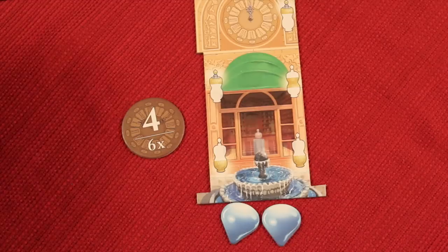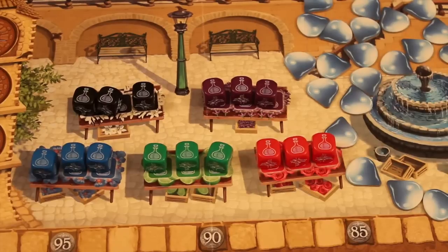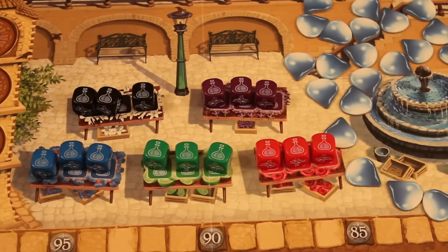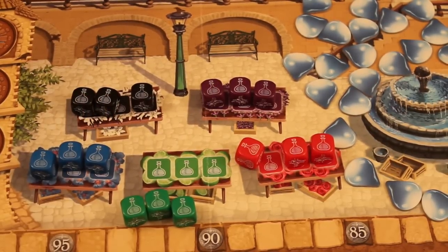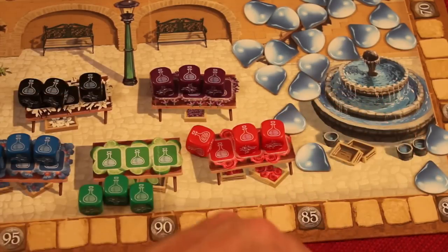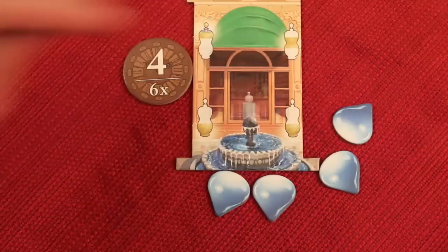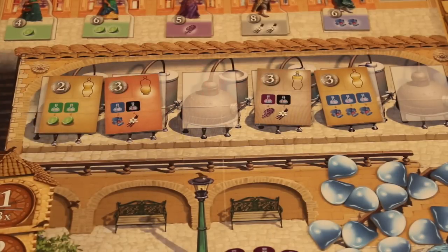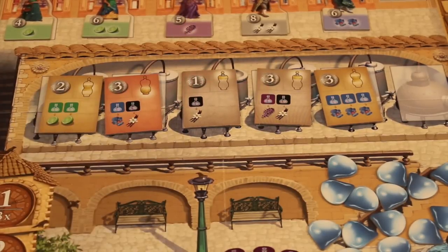Then we go to the actions phase. I'm the fourth player to go this round so I get six actions. One thing you can do for an action is take one of these fragrance dice — vanilla, lavender, violet, roses, citrus. Let's say I take three dice — that's three actions. A second thing you can do is take one of these water droplets. I've now taken five actions. For my last action, I can take a tile from the bag to replace any empty spots. At that point I'm done with all my actions.